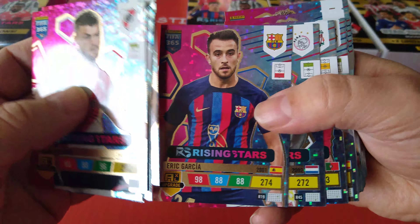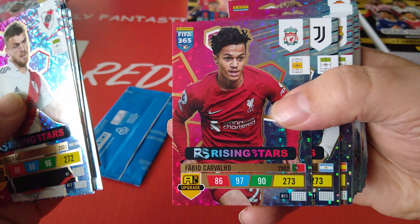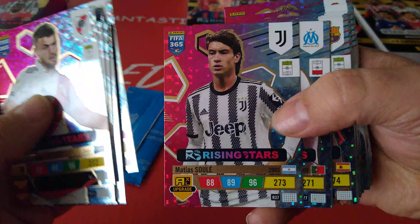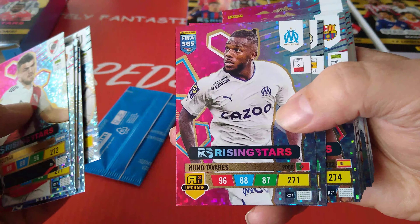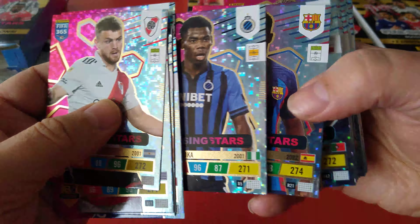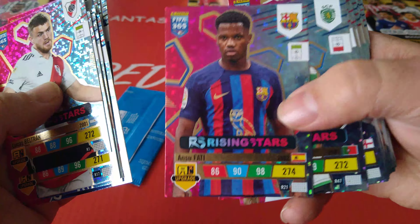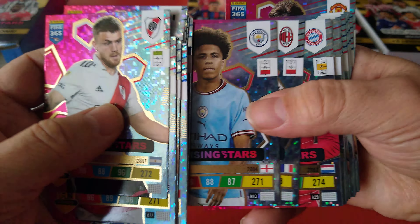Eric Garcia, ex-Man City, Barcelona now. Broby, Ajax. Fabio Carvalho for the Redmen - Carvalho gets 73, Portuguese international. Matias Sule, Juve. Tavares, Portugal and Marseille. Onyedika for Nigeria and Club Bruges, Belgium. And of course Ansu Fati, still a rising star, Barcelona. Inacio, Sporting Lisbon. Rico Lewis, rising star, Man City.